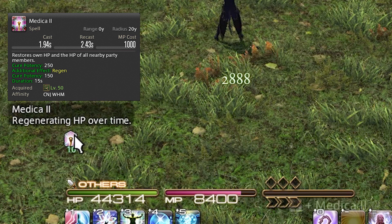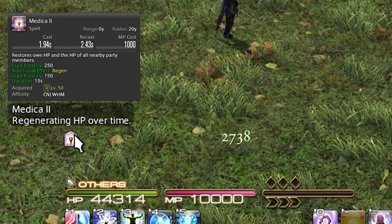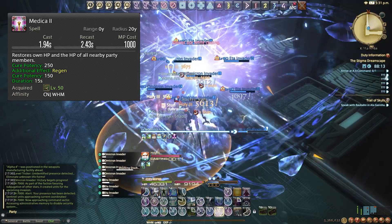Typically when a raid-wide goes out we use Medica 2, and then if the raid-wide damage is really overwhelming and we don't have access to any OGCD heals we'll follow with Medica 1. We typically only do this in low-end content, because in higher-end content we become less reliant on Medica 1 and Medica 2. The same applies to Cure 1 and Cure 2 — once we get more OGCD heals we rely on them a lot less.